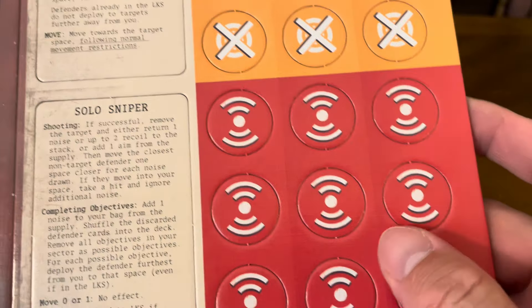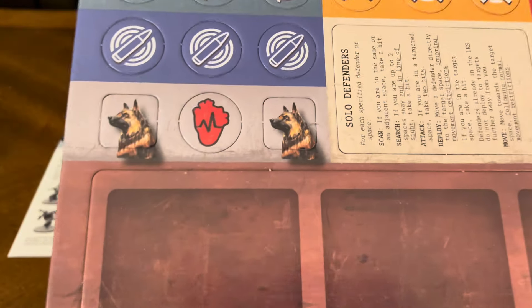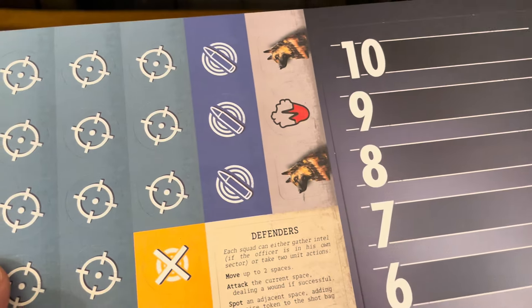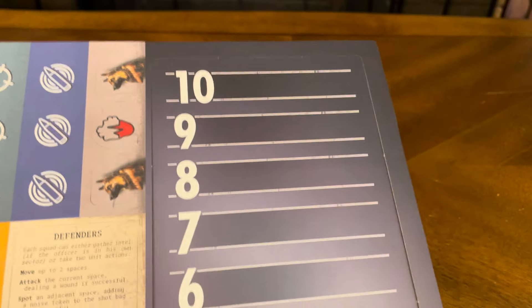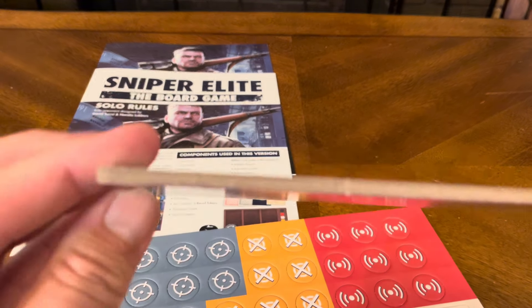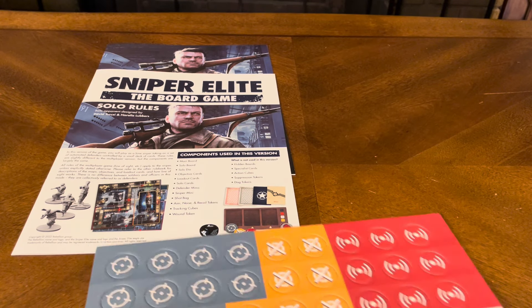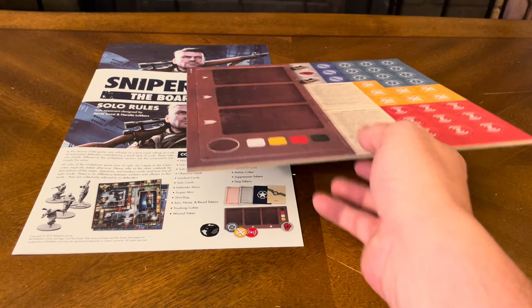Moving on to the punch-outs — you've got your player board, solo defenders board, solo sniper board, and each of your tokens. There are more tokens here as well. The tracker goes from 1 to 10. It pops out and goes right back in. The cardboard is really, really thick — nicely done. That's your token sheet.